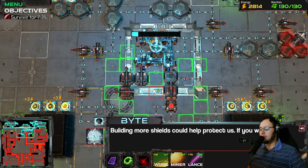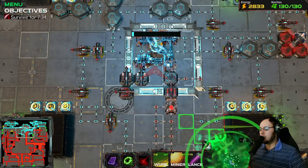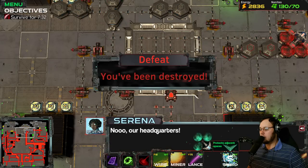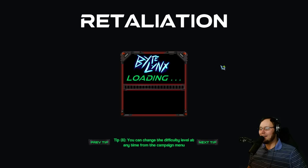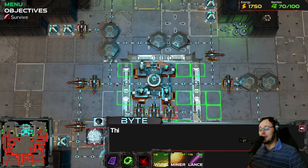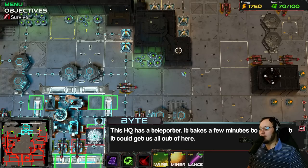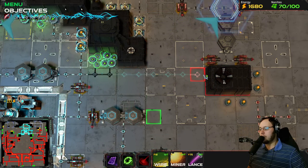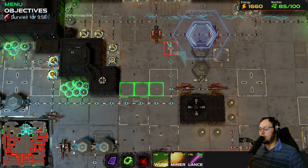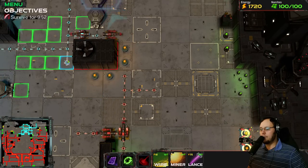Building more shields could help protect us. So there's a shield - it protects adjacent spaces. Playing on the hardest difficulty is in fact hard - who would have guessed? This is the HQ teleporter, it has a few minutes to charge but it could get us out of here. We did that already. So we know to go here, and then we go up here. We have a full area over there already.